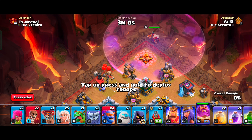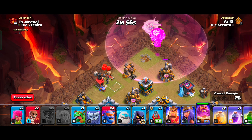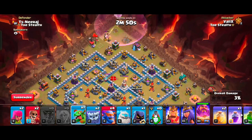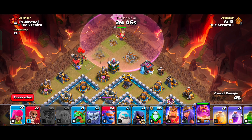We will start the attack with the Warden Walk, by deploying our Grand Warden and healers. Then we will go to another side and drop our Flame Flinger. With the help of these 2 units, we will carve the side of the base. Warden Walk works a lot like a Queen Walk, but with a longer shooting range.